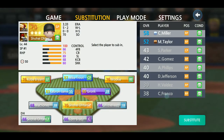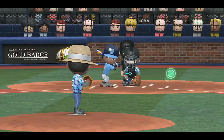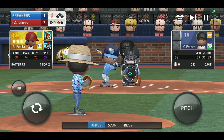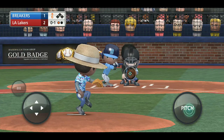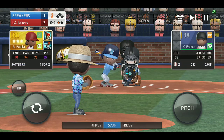So now we're going to swap out our 100 control starting pitcher, Ohtani, for brand new recruits straight out of the minors, straight out of high school — 38 control. All right, this is going to be rough. You see the difference so far? That pitch we got lucky — it went down the middle — but we're going to try again. And look, that pitch is way off from where we wanted it to go.